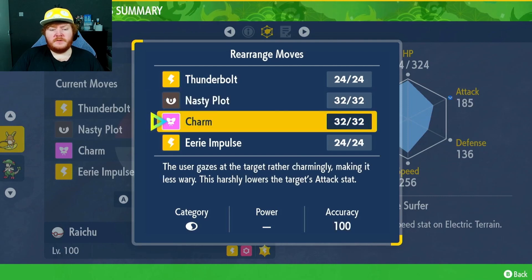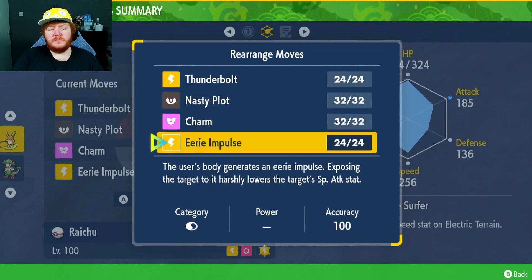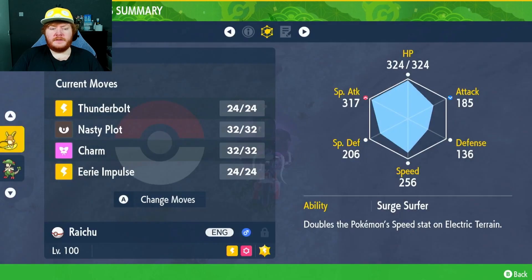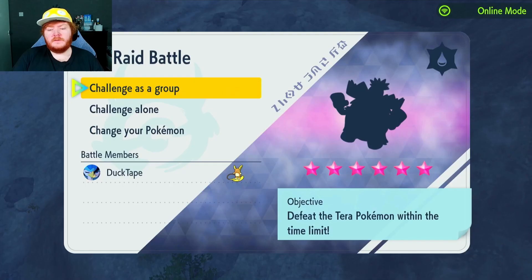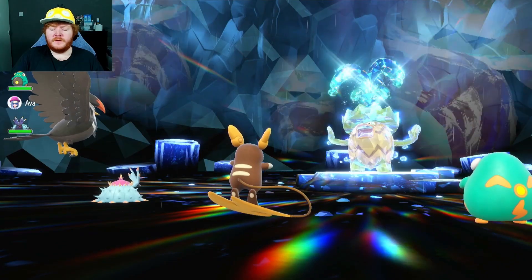For the moves we have Thunderbolt — a nice powerful Electric type move that can leave the target paralyzed — Nasty Plot to increase our Special Attack, Charm to reduce their Attack, and Eerie Impulse to reduce their Special Attack. We've got all grounds covered pretty much.